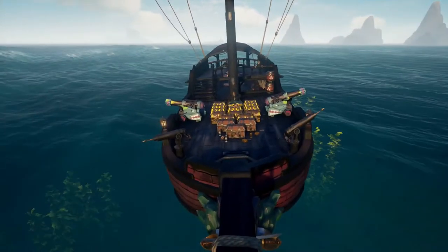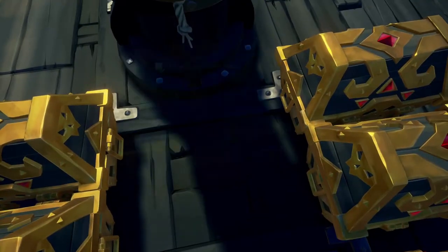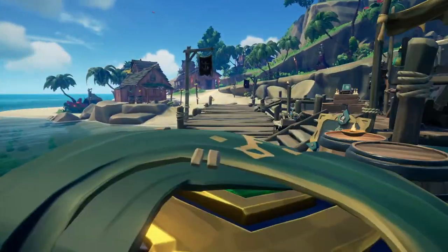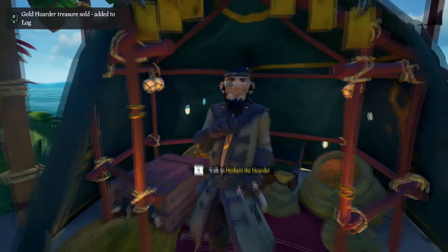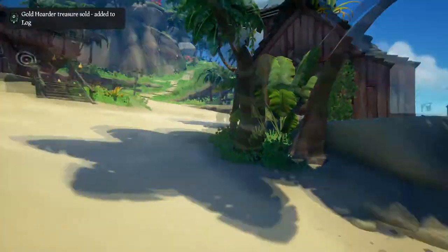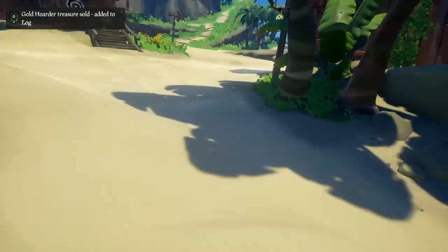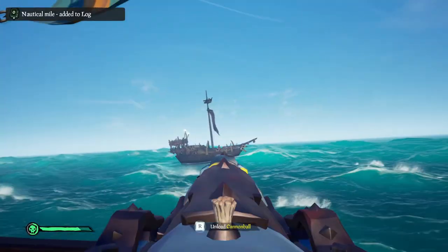There are three types of keys based on your level: a stone key which gives low tier loot, silver which is medium, and gold which is high value loot. So don't worry if you're not getting captain's chests — if you're a low level Gold Hoarder you're going to get low value stuff. Keep doing these voyages and consider using an emissary to maximize rep and gold. A video on emissaries is planned for the future, so keep your eyes peeled for that.